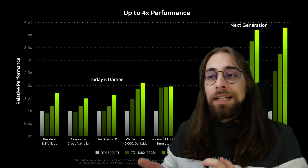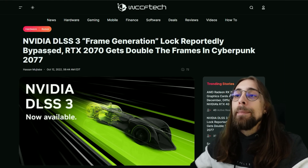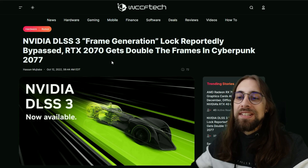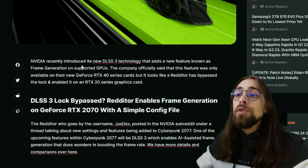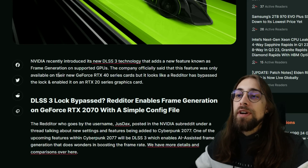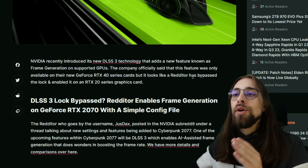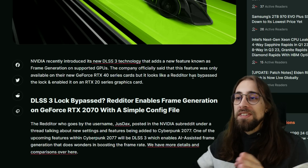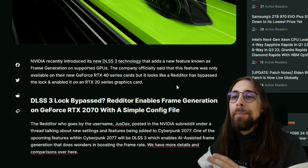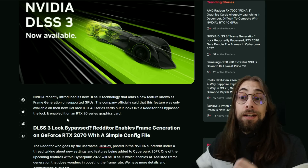Nvidia DLSS3 frame generation lock reportedly bypassed — RTX 2070 gets double the frames in Cyberpunk 2077. Nvidia recently introduced its new DLSS technology that adds frame generation on supported GPUs. The company officially said this feature was only available on the RTX 40 series, but a redditor has bypassed the lock and enabled it on an RTX 2000 series graphics card.